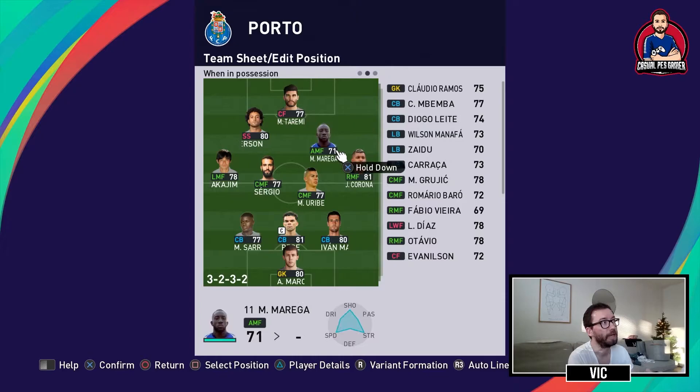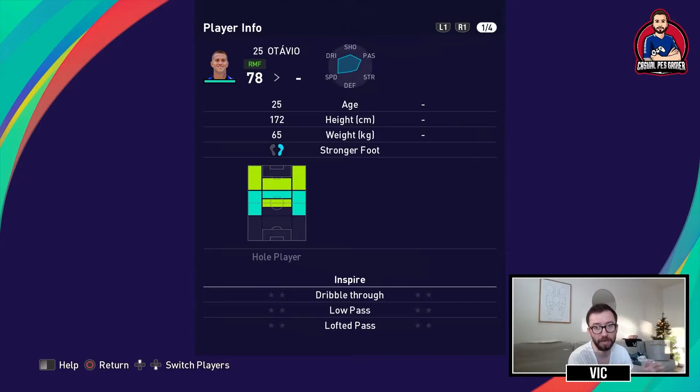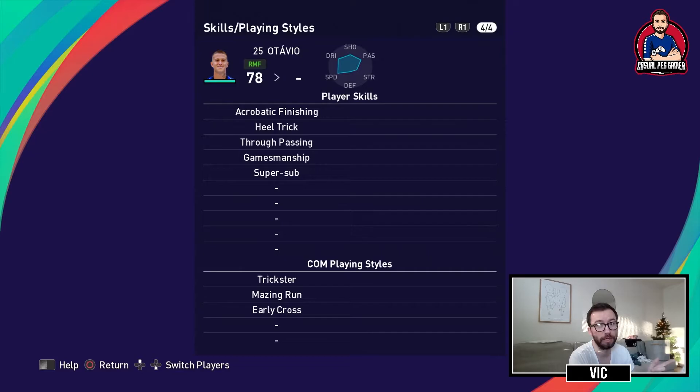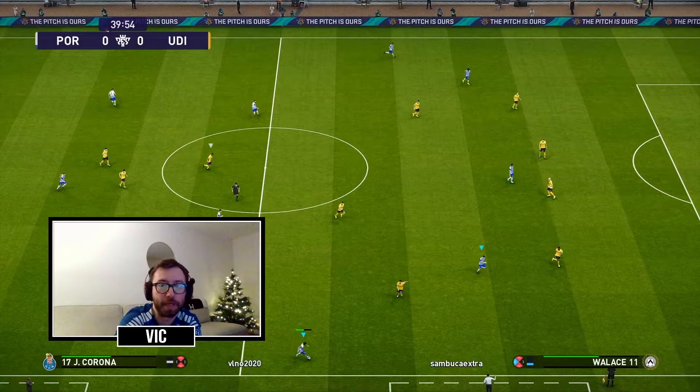In games where Marega couldn't play, you could put in Ottavio from the bench. Ottavio is a hole player who will make a lot of the same runs as Marega, but I prefer Marega because of his speed. Ottavio has ball control, passing, curl, decent speed and kicking power, through passing — which is really neat — and he also has the super sub.